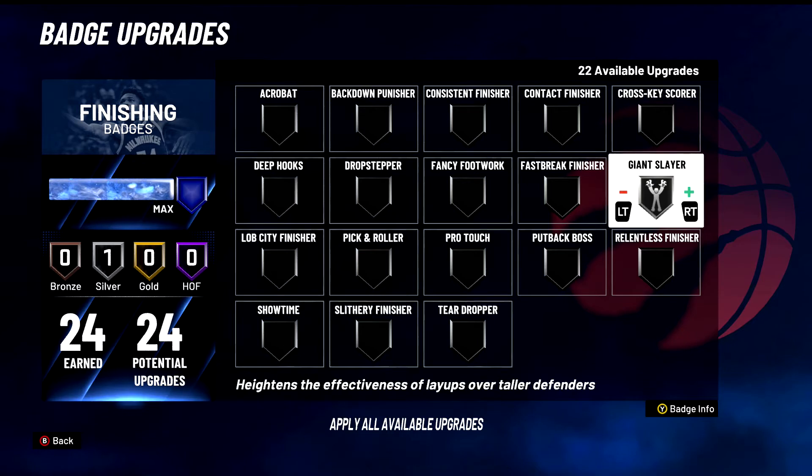Giant Slayer heightens the effectiveness of layups over taller defenders — it literally makes you get more layups that go in. But you don't want that, you want to dunk the ball over taller defenders. If you do get a layup, this badge will work in your favor. I don't use it personally, but I don't think it's a terrible badge. B tier badge — just a normal average badge.